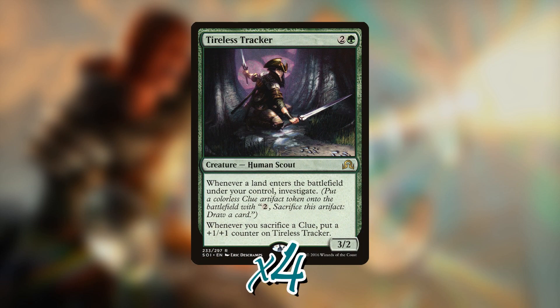The deck also played Tireless Tracker, an all-around powerhouse in Standard and also good in Modern — and conveniently a human. It's a three-mana 3/2 that gives you a clue token whenever you play a land, which can be sacrificed to draw a card. In the late game, flooded draws become opportunities to draw cards. Tireless Tracker also gets a +1/+1 counter whenever you sacrifice a clue token, making it a large game-ending threat if left unanswered.